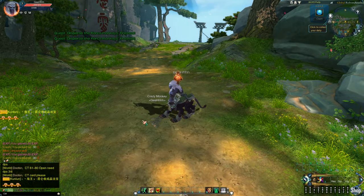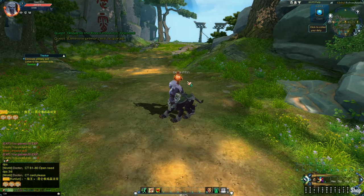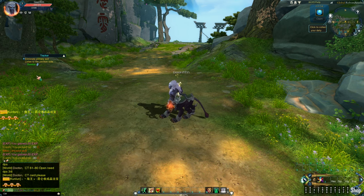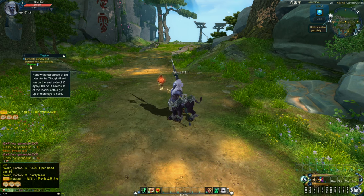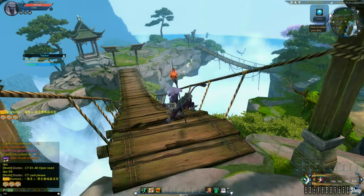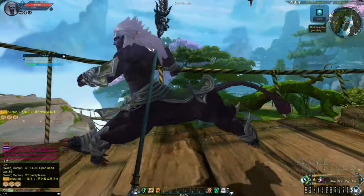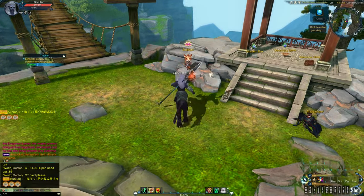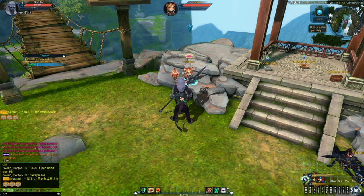We're done with that quest. The tracker appeared with an auto-pathing button, so let's click it to head to the next quest. Look at this area — this game has a decent engine. It's running pretty well — I haven't really experienced any stutters yet. There goes Dun-Dun. Give me another quest.